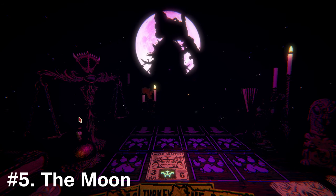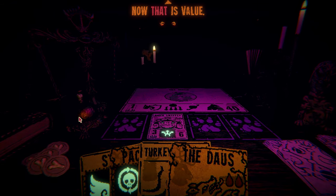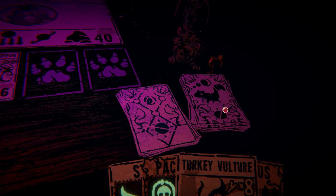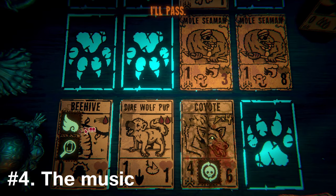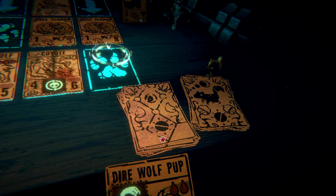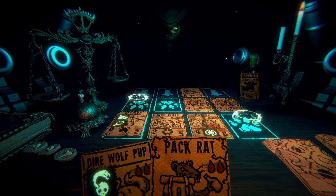Number 5: the moon. I was not ready for this level of dramatic escalation in a card game. But then Leshy plucks the moon out of the sky and turns it into a giant card for you to have a boss fight against. It's awesome. Number 4: the music bops. During that moon sequence, a bop. The trapper's trying to hunt and skin you? You don't need skin to hear that his theme is a bop. It's bops all the way down.